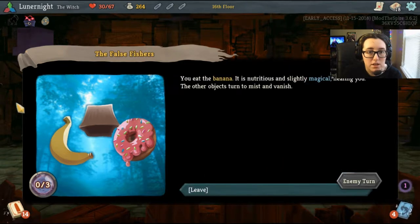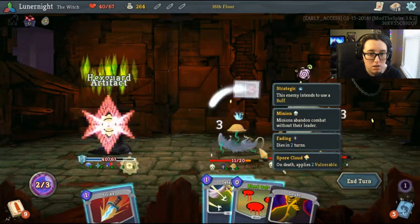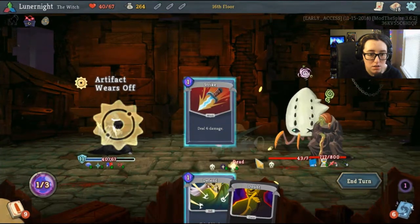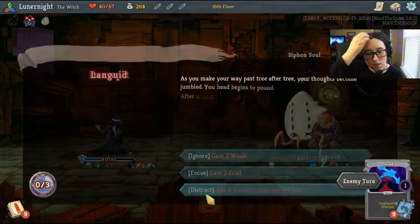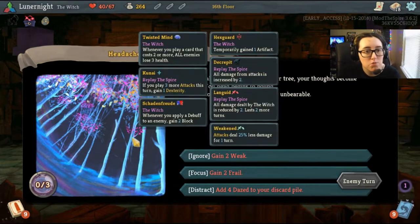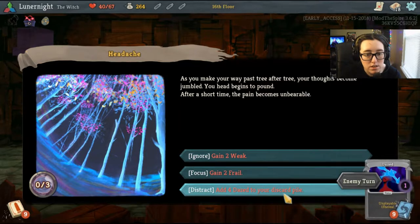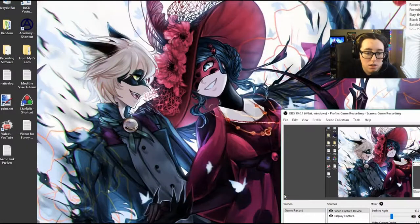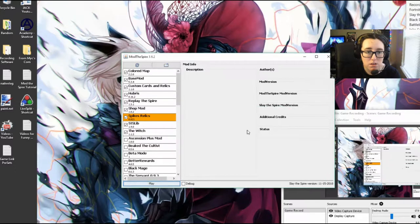I'm gonna heal ten HP — you eat the banana, it's nutritious and slightly magical, healing you; the other objects turn to mist and vanish. Defend and defend. As you make your way past tree after tree, your thoughts become jumbled and your head begins to pound; the pain becomes unbearable. Gain two weak, gain two frail, add four Dazed to your discard pile — I'll add four Dazed. And then apparently it doesn't like adding Dazed to my discard pile — it broke the game.